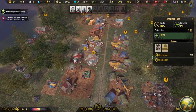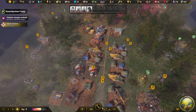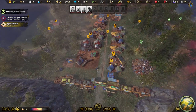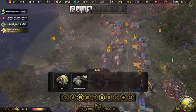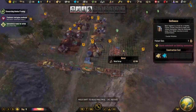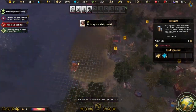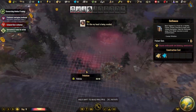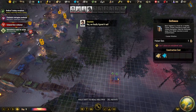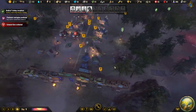It looks like we need saunas, which we don't have unlocked yet. People are requesting showers too — hygiene isn't great. Let's place an outhouse somewhere. These areas get contaminated over time as well. We'll build two outhouses to start. We can't place showers yet, but we do have the small farm field unlocked now — we'll wait on that until the area is more cleared.